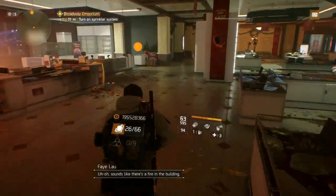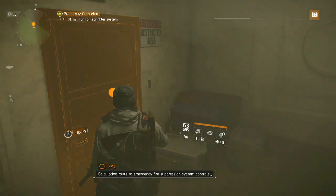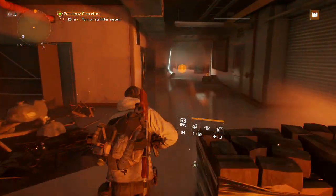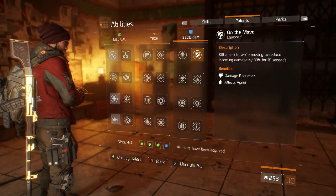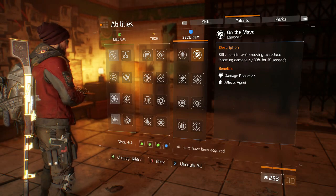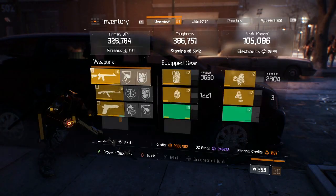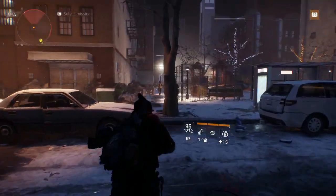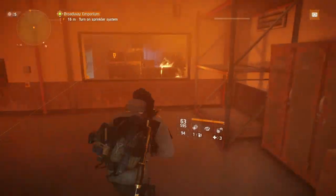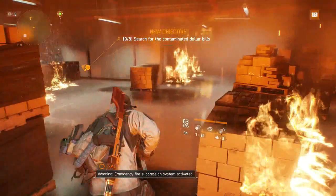The most important aspect of hitting these kind of numbers in-game is setting up your talents correctly. Let me show you what I mean. First, we will look at the talent On the Move. This is a talent you will have active an awful lot of the time depending on your playstyle. The On the Move talent reads: kill a hostile while moving to reduce incoming damage by 30% for 10 seconds. On its own, that can seriously increase your toughness. You will see that I am able to take my toughness from 386,751 up to 552,502 for 10 seconds after this talent procs. That on its own is a really nice addition.